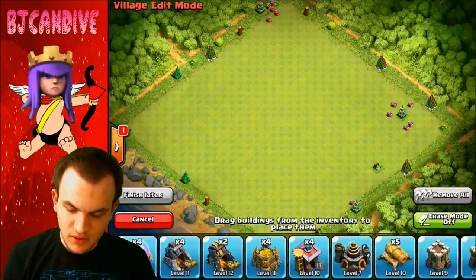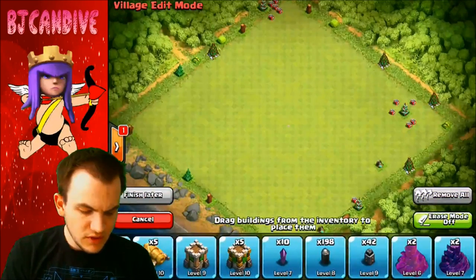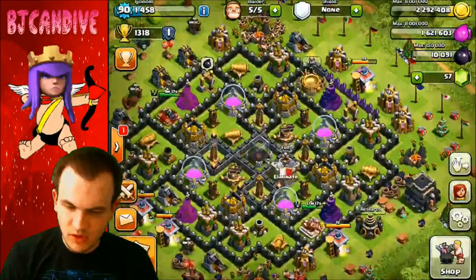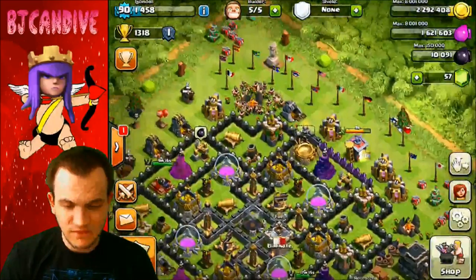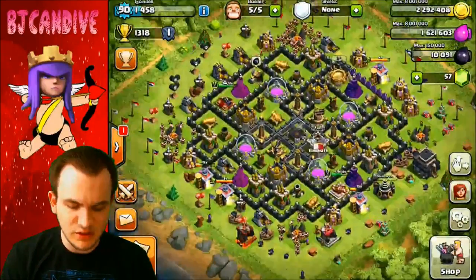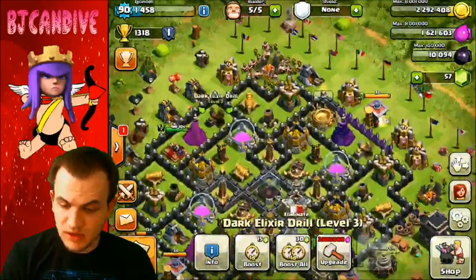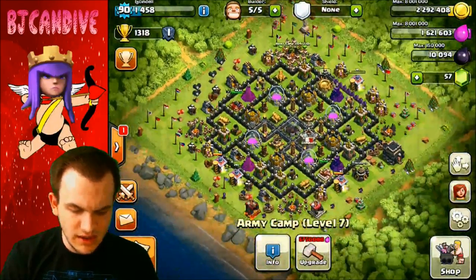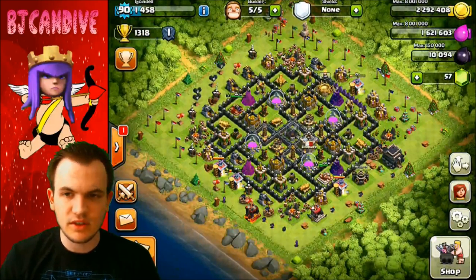Talking about my base — I think we're at 42 walls right now. Today I want to try to get to 46, so four walls done this episode. We need less than 200,000 more gold, though if I use elixir I'll need 400,000 more. Probably going to take one or two more attacks — let's move on to the next one.